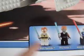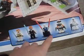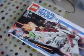And we got — oh yeah, this is my favorite. Republic Attack Gunship — you get Obi-Wan, Plo Koon, Asajj Ventress, Commander Cody, and a Clone Trooper. So it's a very big set.